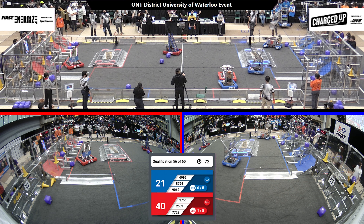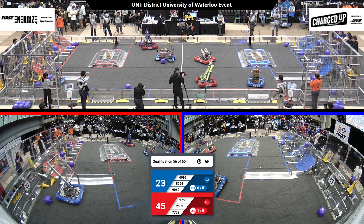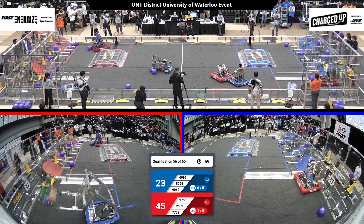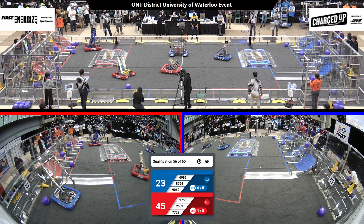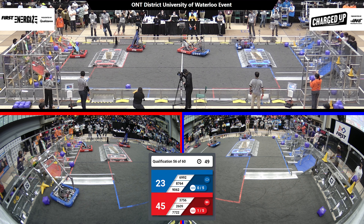Beaverworks zooming right past 6992, who's trying to play a little bit of defense on them. We see some flags waving on the red alliance side and the blue alliance side in the red loading zone. Let's wait to see what those mean in the finals. 7722 and 6992 getting into a little bit of a pushing match, while their alliance partners on both sides keep those game pieces coming, filling up their grid.